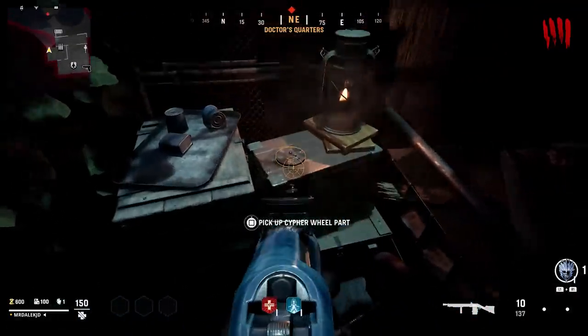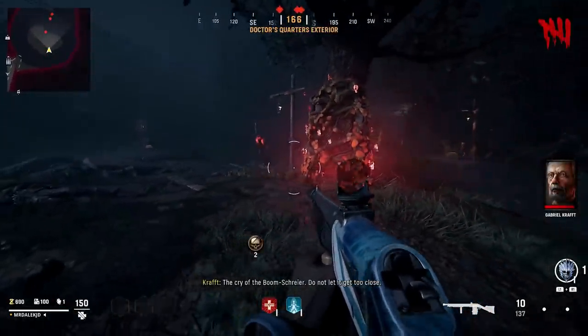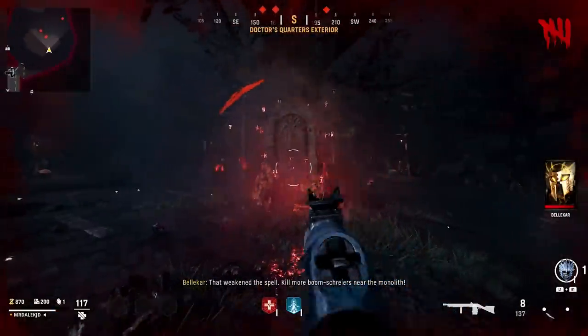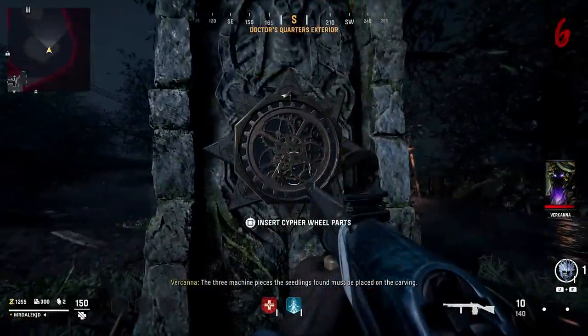Now you've got those three parts. Make your way to wave five and stand in front of the monolith and kill a boom shrine in front of it. As you can see, it will remove the spell from the monolith and we can insert those wheel parts that we just picked up.